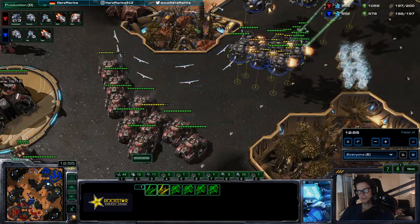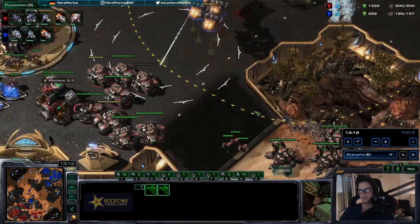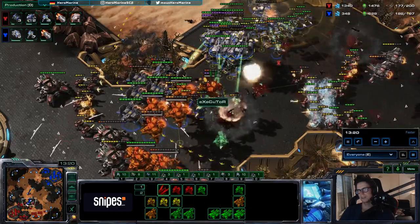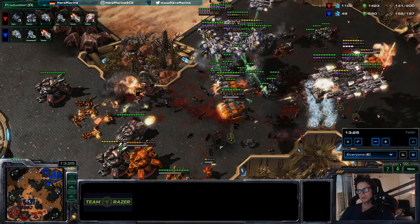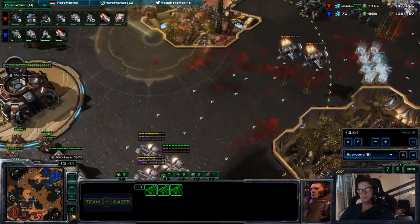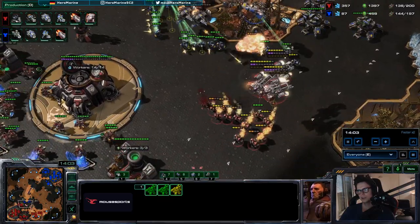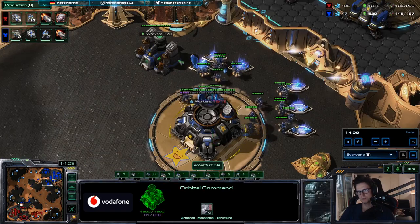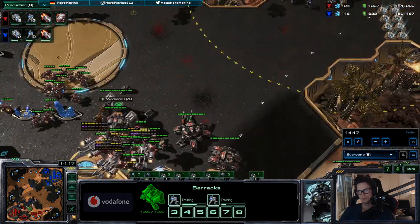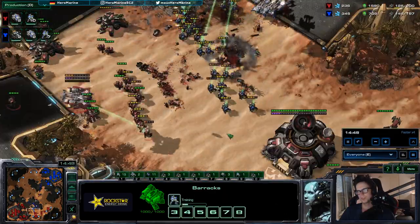The push worked because I had the Liberator — this is why Liberators are so good. There's just no way for Marine-Tank to break this. I got caught off guard a little bit, but I still had plenty of energy on my Ravens, so they traded pretty well. I got rid of all tanks by outmaneuvering them — going left, going right. Even a small drop here, then going in and getting rid of the third base. Even though I got pushed back at my own third base, I was able to recover because I went up to eight barracks very fast and could afford lots of Marine production. That's why despite having less economy than my opponent, I was still able to keep up with him pretty easily.